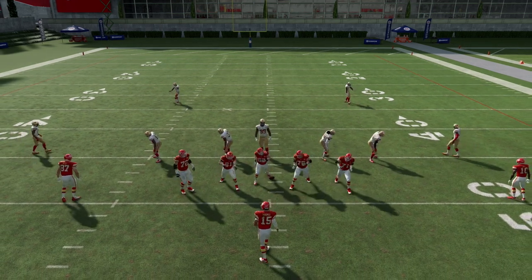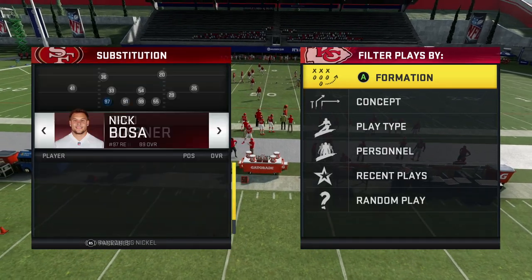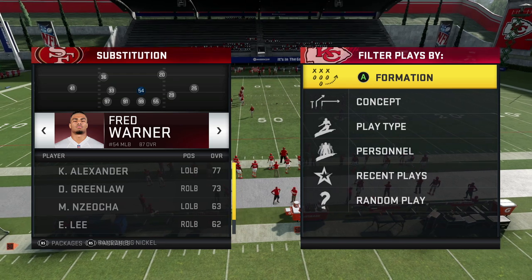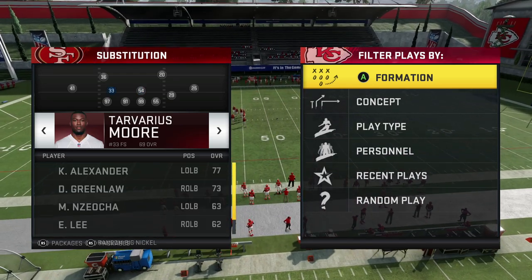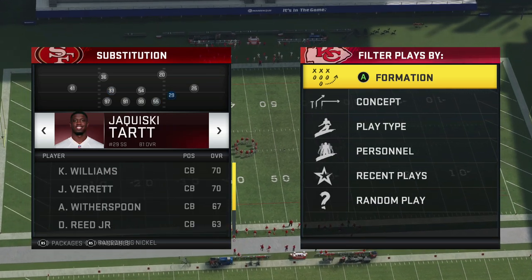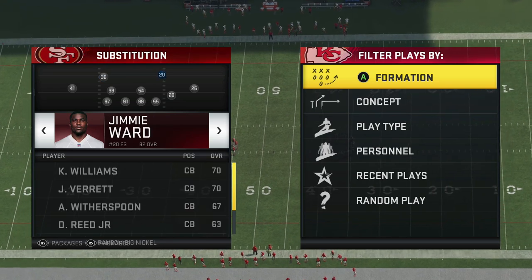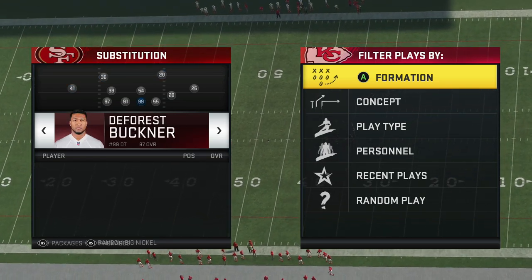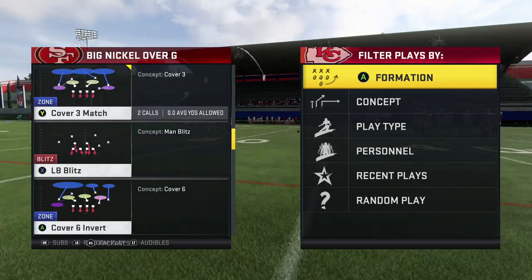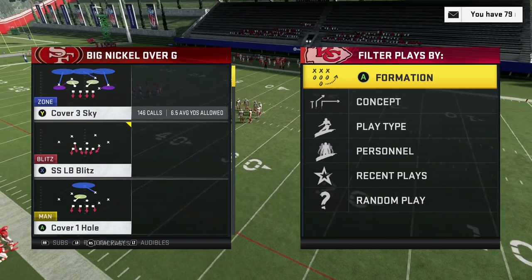An easier way to stop it is out of the big nickel. What you want to do with the big nickel is put your safeties in this position — free safety — and if you have another safety, put them in this position. What I did is I flipped Warner and put a safety here. You want your fastest cornerbacks in these back positions, safeties on your linebackers, and you want to turn auto flip on. Then you're just going to run cover six defense.